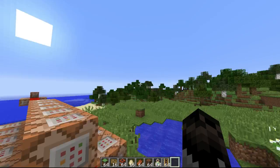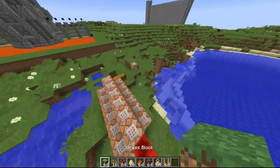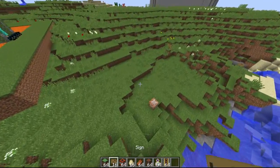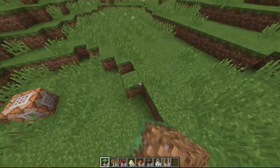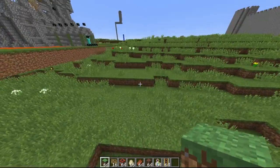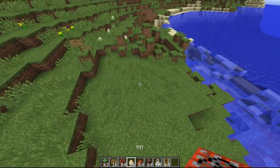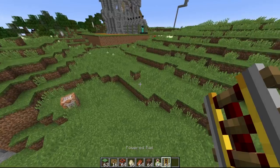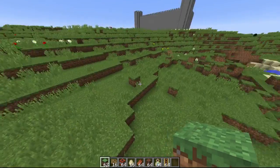Hello everybody, it's minecraftg0105 here and today I have something pretty cool for you — it is dropping blocks in Minecraft. Instead of actually placing them down by right-clicking, you can just throw them on the ground and they'll place down. I've done a couple special things with some of these other blocks. Grass just drops down.